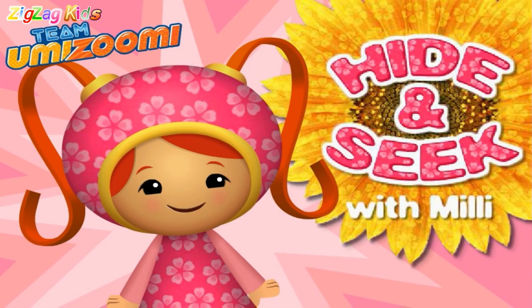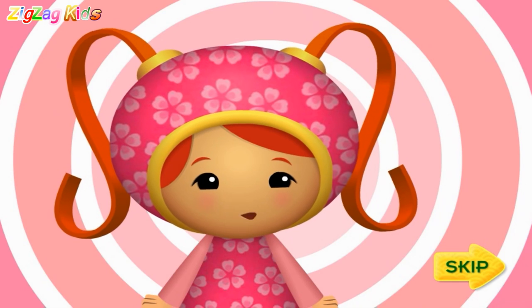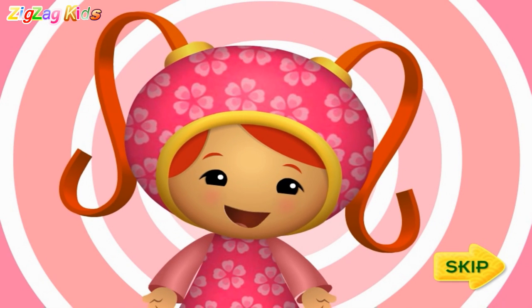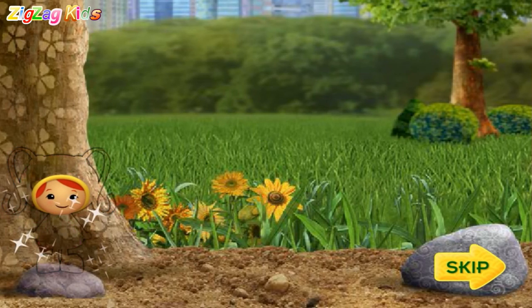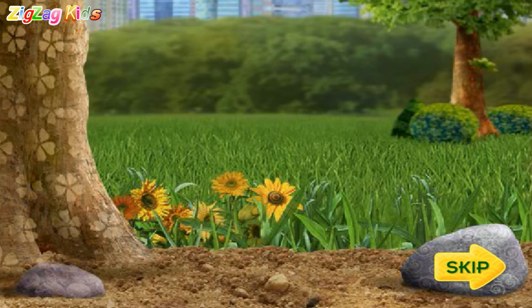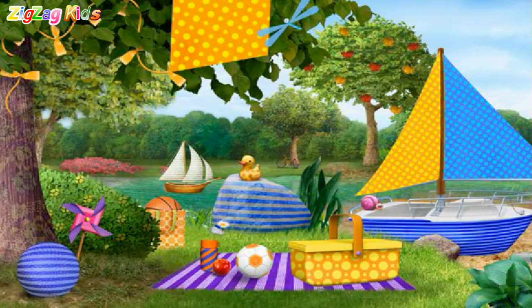Hide and Seek with Millie! Press play! Hi! I'm Millie! I love to play hide and seek because I can change my dress to match anything! Watch this! See? I can blend right in — you can't see me! That's how I play hide and seek! I'll hide somewhere in Umi Park and give clues to where I am, then you try to find me! Come on, let's go play! Here's your first clue: I'm hiding somewhere with blue stripes! Click around the park to find me!